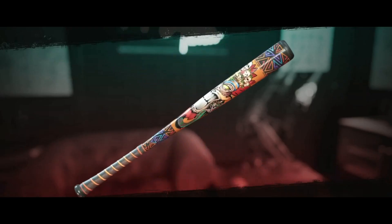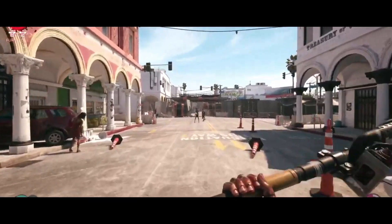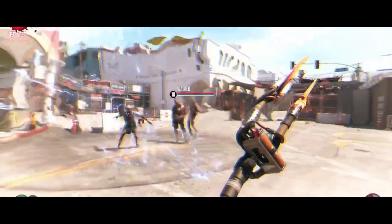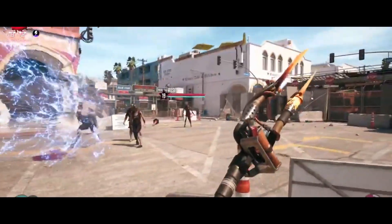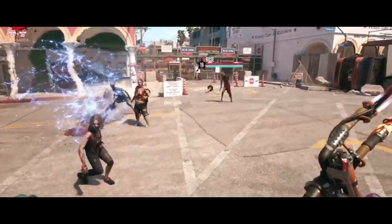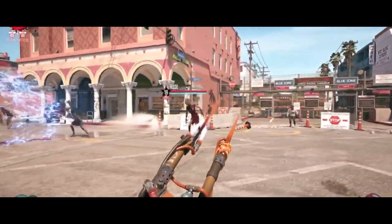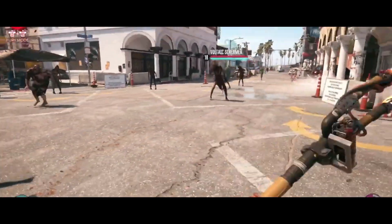Number 1: Baseball Bat with Nails. This classic makeshift weapon remains a fan favorite. It combines the reach and blunt force of a bat with the piercing power of nails, making it ideal for close combat situations. Swing away and watch those undead heads roll. The baseball bat with nails is perfect for those who prefer a straightforward, melee-focused playstyle. It's reliable, easy to find, and gets the job done.